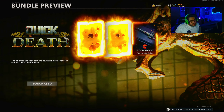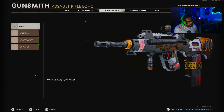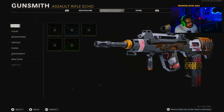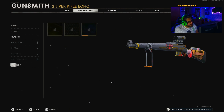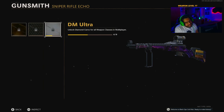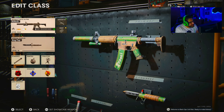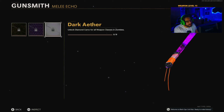1800 COD points, pretty much just for the finishing move. Let's take a look at the master camos on the weapons. The FFAR: gold, diamond, DM Ultra, golden viper, plague diamond, dark ether. The Swiss: gold, diamond, DM Ultra, golden viper, plague diamond, dark ether. And the machete: gold, diamond, DM Ultra, golden viper, plague diamond, dark ether.